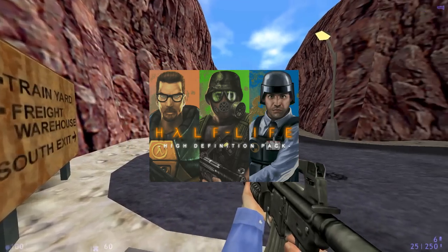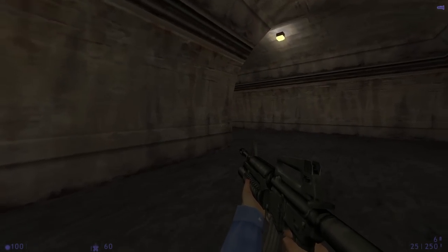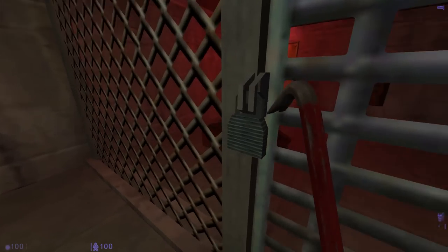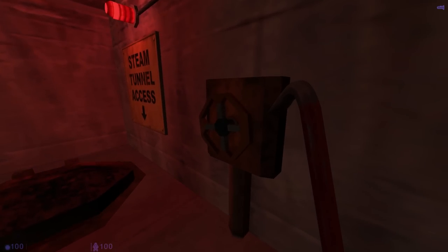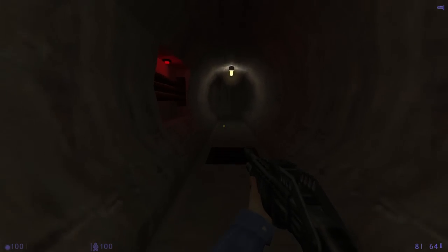Half-Life's HD models — mention it and someone in the room might faint or throw up. Created by Gearbox in 2001, the Half-Life High Definition pack was supposed to be used in the Dreamcast port of Half-Life, where Blue Shift was a bonus expansion. Of course, we all know what happened with Dreamcast — the port was cancelled and Blue Shift and the model pack was released on PC. But ever since, everyone's been arguing: are the HD models good, or are they bad?